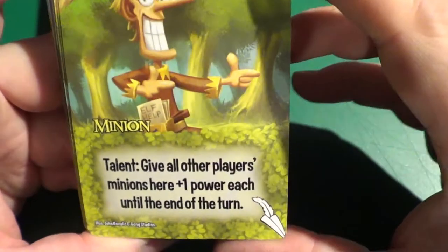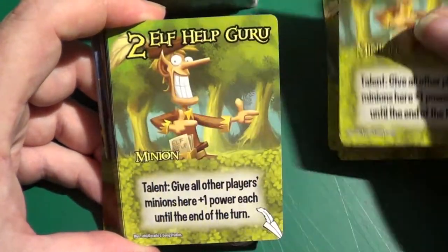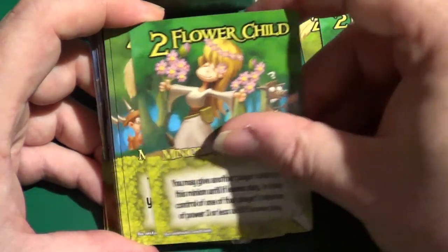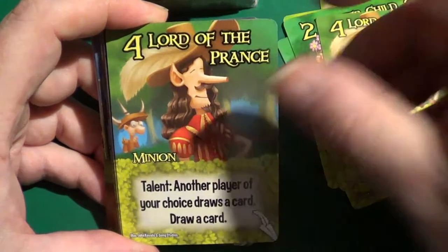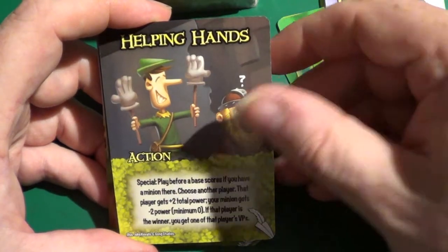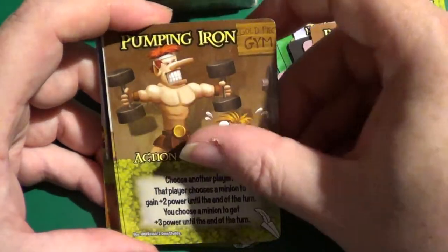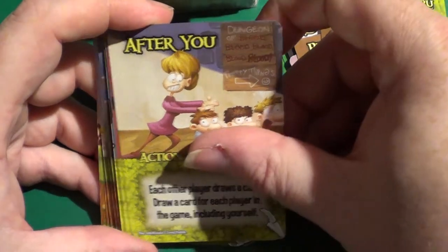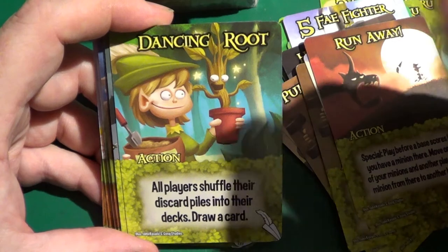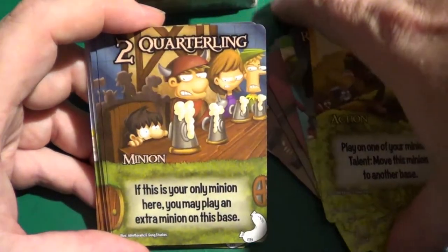These are the elves. We have a minion — I'm not going through all the cards, as per usual with card games I'm just going to skim through. Flower child, then we have the Lord of the Prince, the Fey Fighter, Helping Hands, Trade, Pumping Aim, After You, Run Away, Dumping Groups — I wonder where they got that from — Runaway More, Travelling Elf. And that's it for the elves.